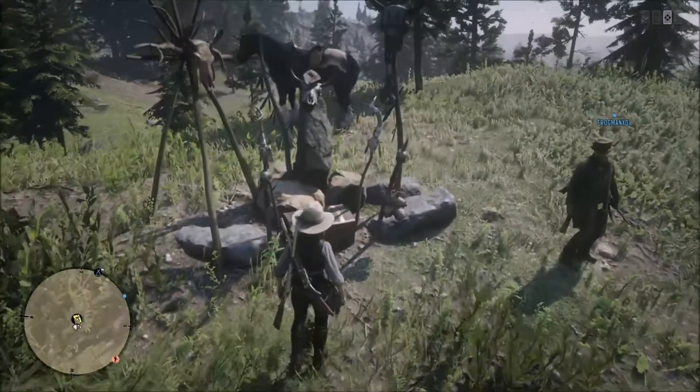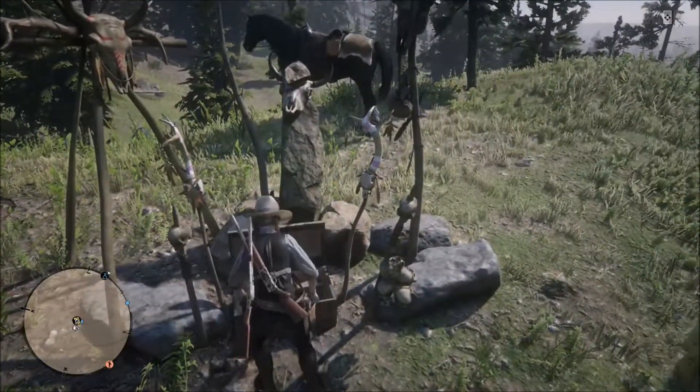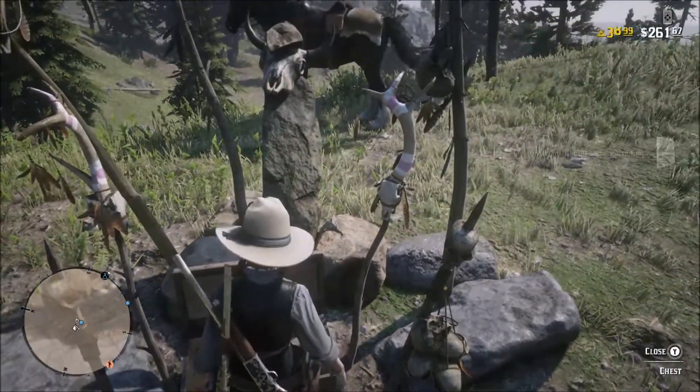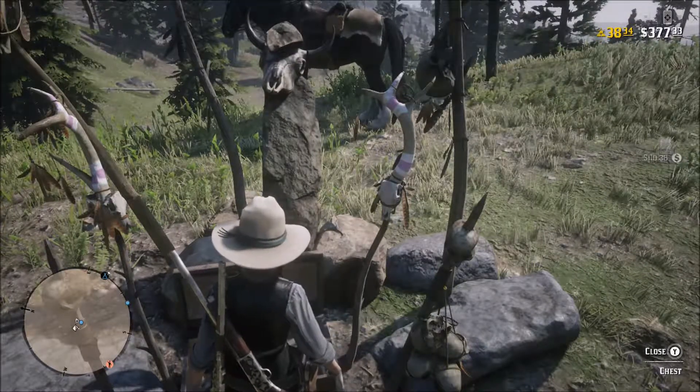Eagle Eye of course always helps, and your controller will vibrate — but just keep your eyes peeled and you will see these weird little altars. Your treasure will be at one of them.